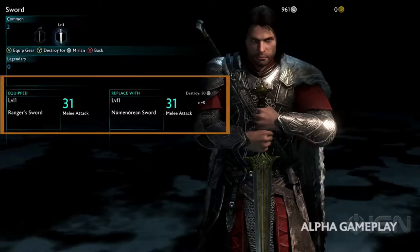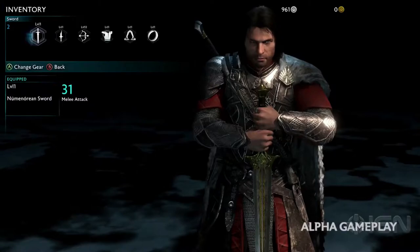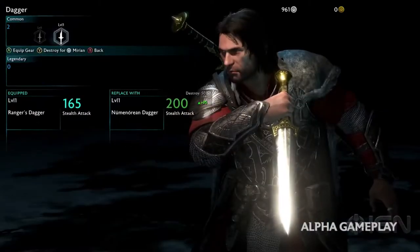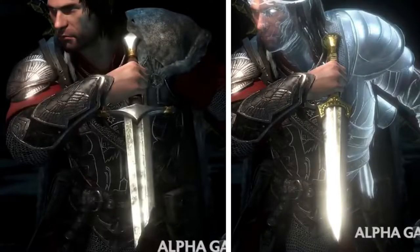Weapons can change the damage count — a different sword may have more damage than another. It may be similar in the actual damage count but the appearance will be very unique. A dagger, for example, will be noticeably unique from the other dagger you had before, and that's what makes it so awesome.